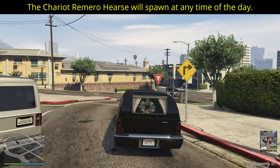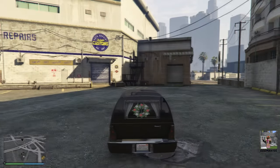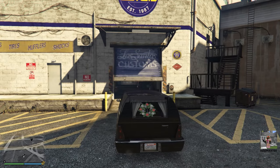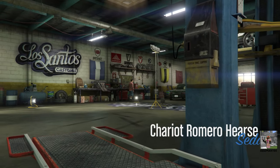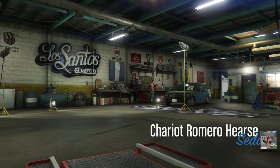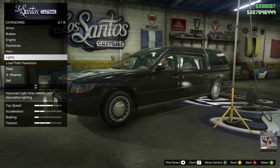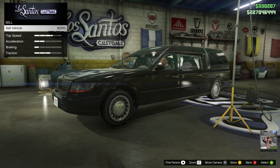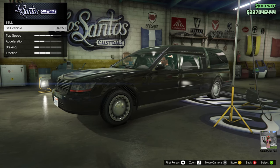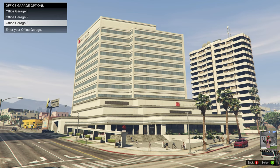Now you own this hearse. And again, you can spawn this thing at any time of the day, even nighttime. Once you have it, simply take it to any LSC or to your personal vehicle garage and get the tracker and insurance, and then you own it. If you're interested, you can sell this vehicle for $2,250 — that's 10% of the actual purchase price of the vehicle. Boom! We'll stick this in garage three.